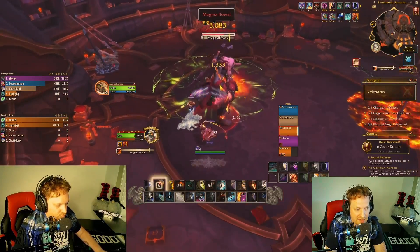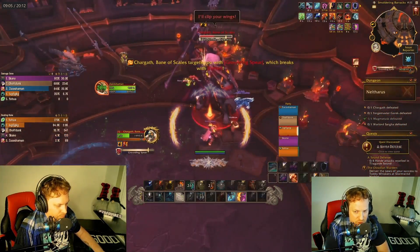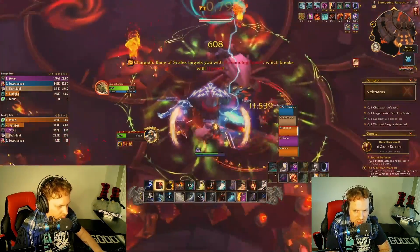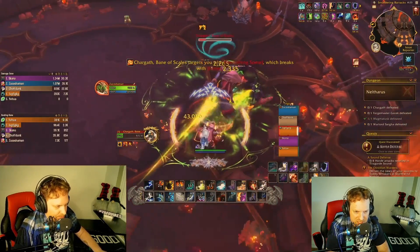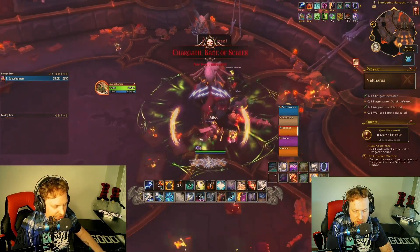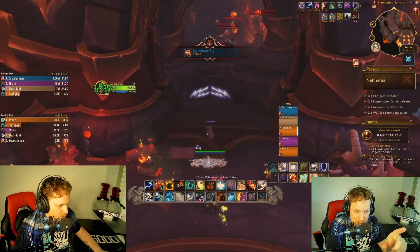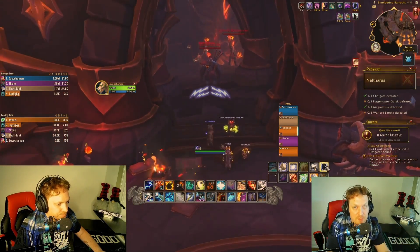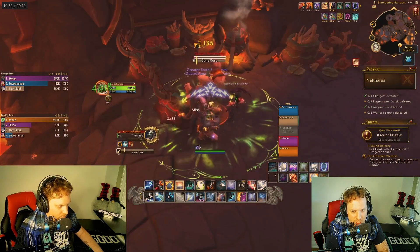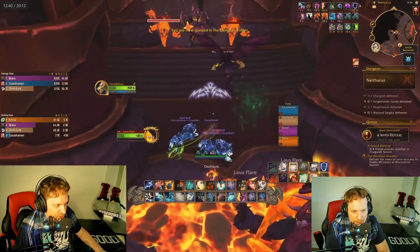I didn't have Feral Lunge for this fight — I'm really noticing that without it I feel so bad. That one dungeon where I used Feral Lunge really spoiled me. Halfway through this dungeon all my abilities stopped procking and lighting up, which is really frustrating because that's how I play Enhancement Shaman — I wait for things to light up and then press them. Also our tank went offline so I summoned Rocky and we pushed forward without a tank.